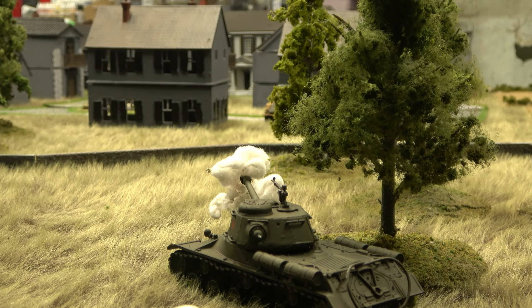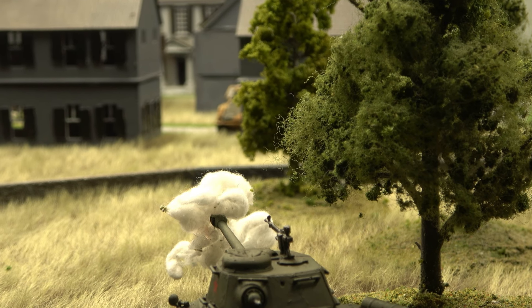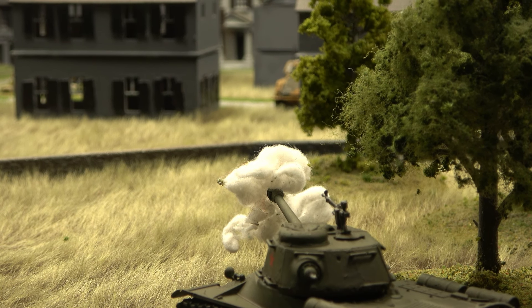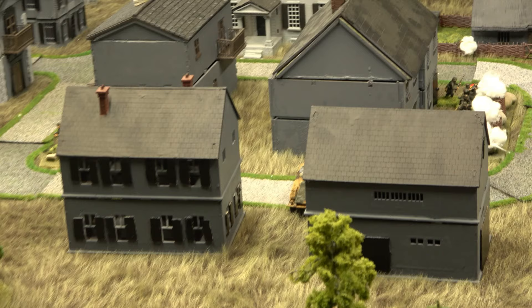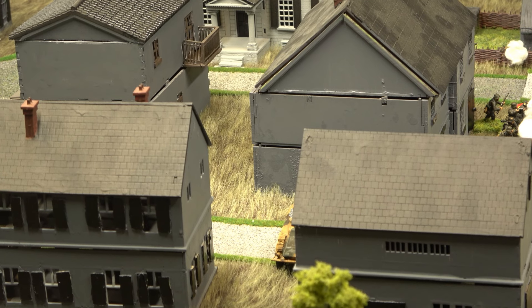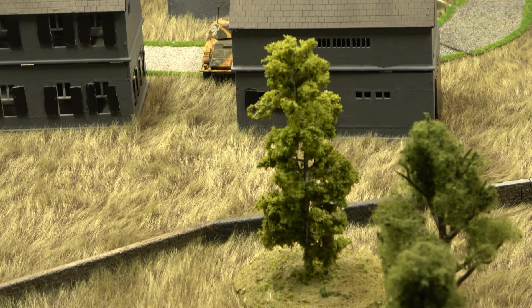The Soviet IS-2 advances — there's a chunk of the Puma sticking out. He'll give the Puma a going-down option, then blast him with the 122mm shell. He needs a six to hit on the move — and misses! Definitely takes a huge chunk out of that barn. The tank round goes right over the Puma. Good to keep that recon move though.